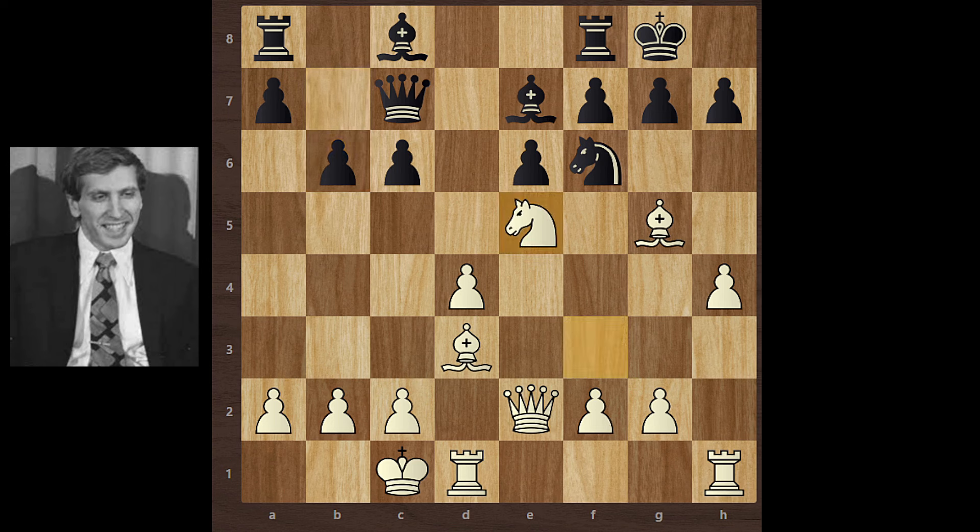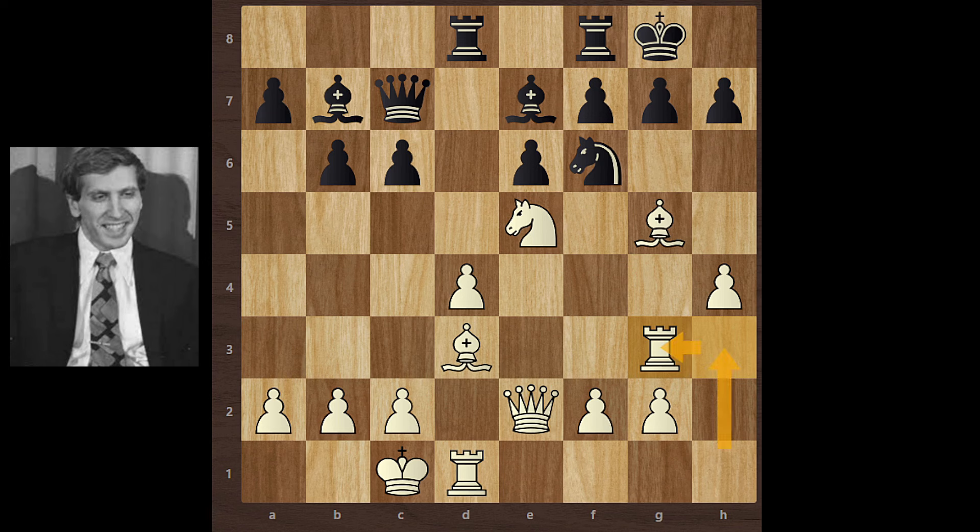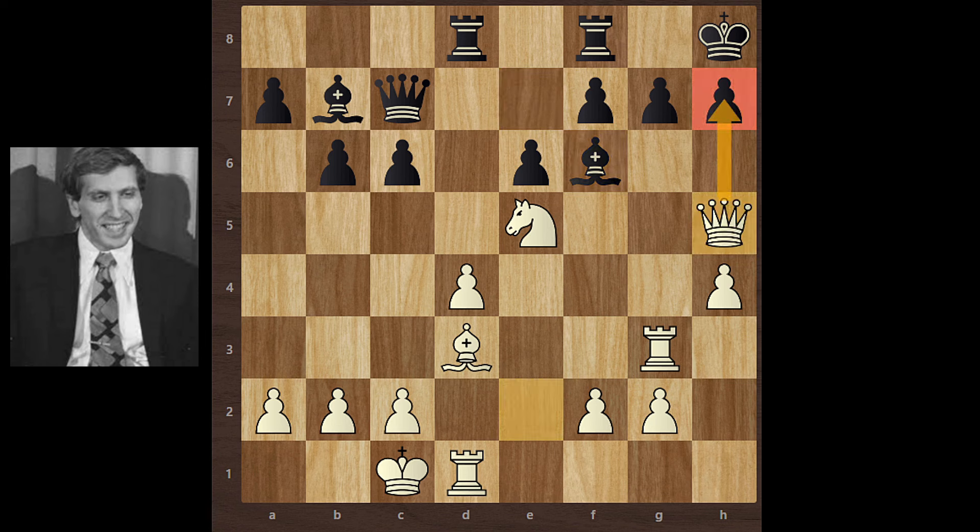Knight e5, bishop b7, rook h3, rook d8, rook g3 — this rook comes to g3 to put pressure on the g-file. Black first moves his king from the rook's file because the next threat is bishop h6, creating pressure on g7. So black moves his king to h8. Bobby Fischer exchanges his bishop — bishop takes knight, bishop takes bishop, queen h5 — and the direct threat is checkmate. Black continues with h6 to prevent this mate.